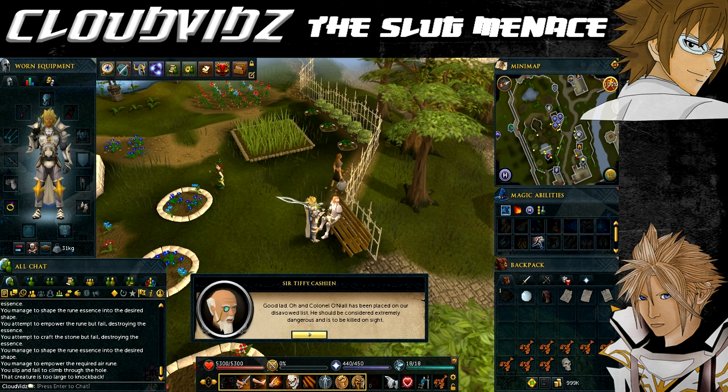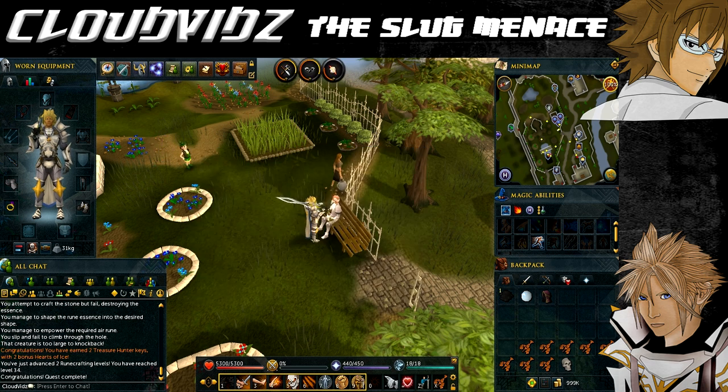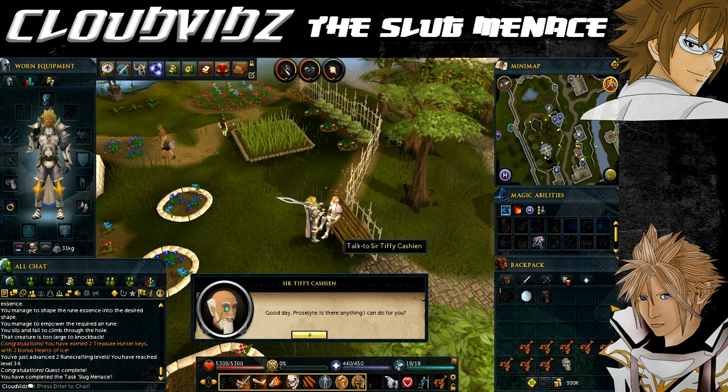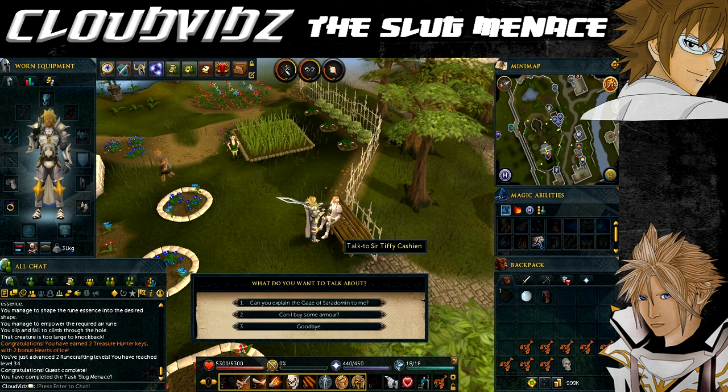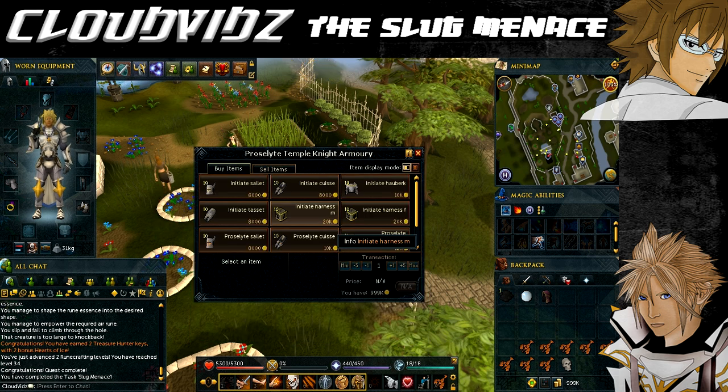Once you've finished speaking to him, congratulations — you've completed the Slug Menace quest! You're awarded one quest point, 3500 experience in Crafting, Runecrafting and Thieving, two Treasure Hunter keys, two Hearts of Ice, and promotion to Proselyte among the Temple Knights. This means you can buy and wear new Temple Knight armour with a greater defence bonus than Initiate. It also gives more prayer bonus. You can buy each piece individually or as an armour pack from Certificasheen, or from the Grand Exchange.